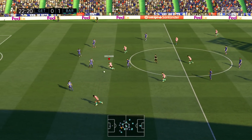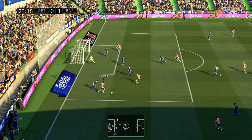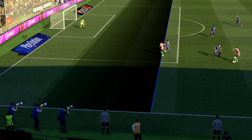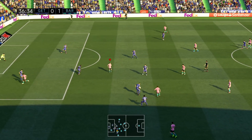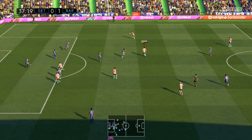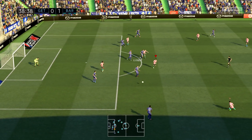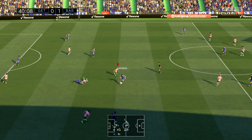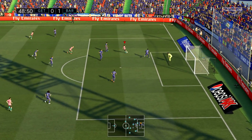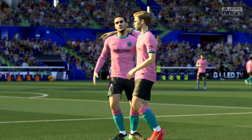Continuing the attack — Griezmann looking for Ansu Fati, but he's just offside. Ansu Fati is making some good runs but just can't time them perfectly. Then 48-49 minutes in, Coutinho plays a brilliant ball and Griezmann finishes it — 2-0! What a pass from Coutinho. I almost missed the pass but what a delivery, and Griezmann finishes on his left foot. We're two up at the start of the second half.